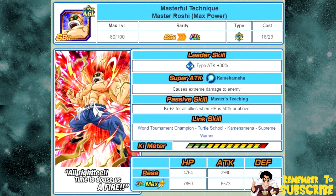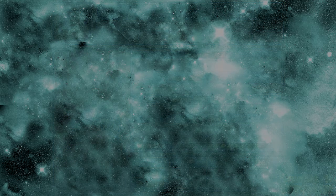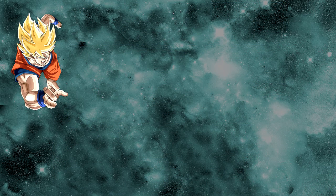Let's get into the rankings. Last place is Proof of Tough Training Super Saiyan Goku. The reason he came in last place is because of that restrictive passive skill — all allies key plus two and attack plus 20% when HP is 50% or above. It's really unrealistic to try and keep your health above 50%; you're constantly going to need to heal. The only reason he made the list over Master Roshi is because he also gave that additional attack bonus.